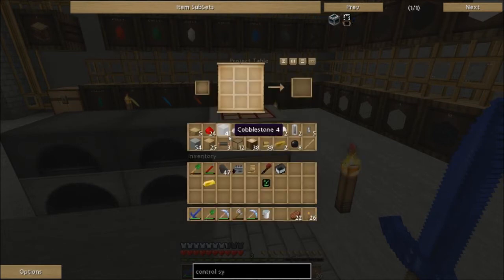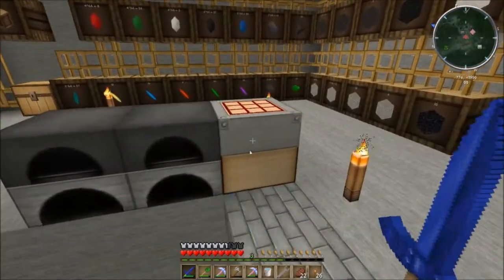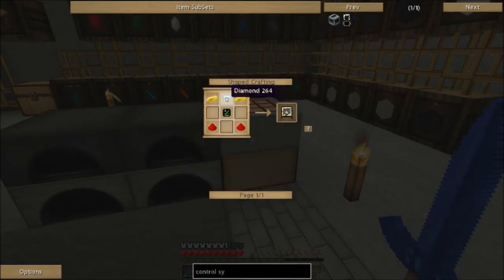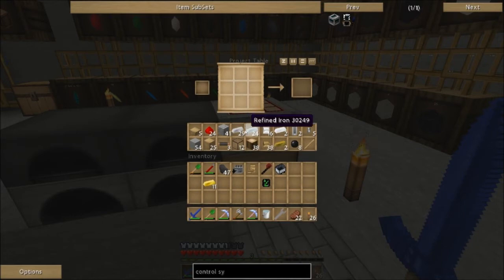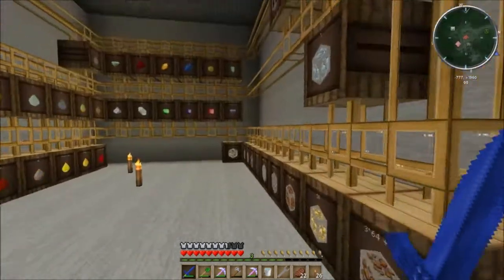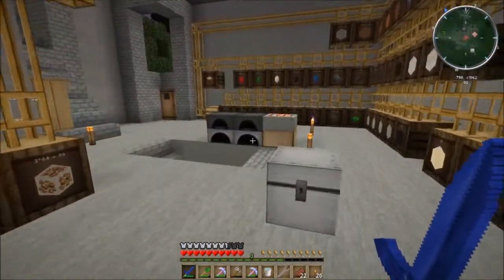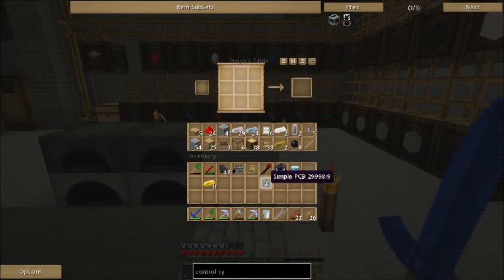We need a diamond and two more gold. I got some gold, let's see where that puts us. We need to finish that — we do need some glass, which I think we have. I gotta learn how to use this interface better. We need one diamond. We're not doing great on diamonds — they seem to be more rare than they used to be.